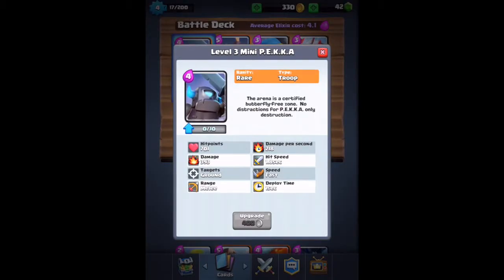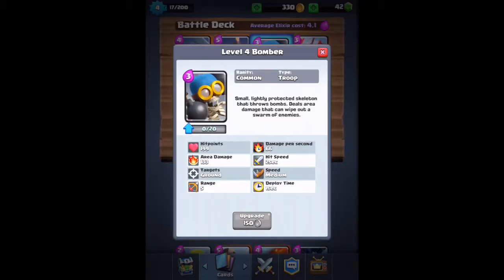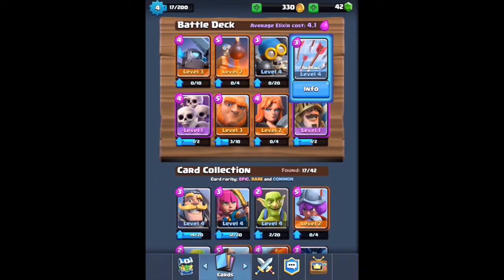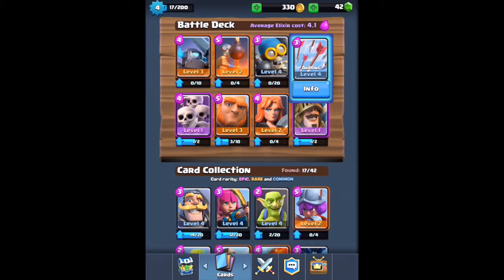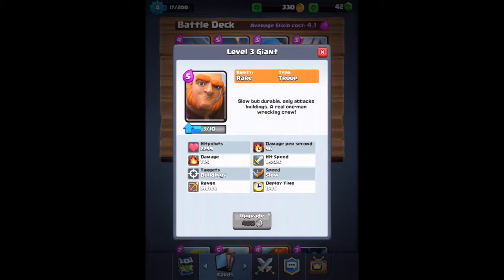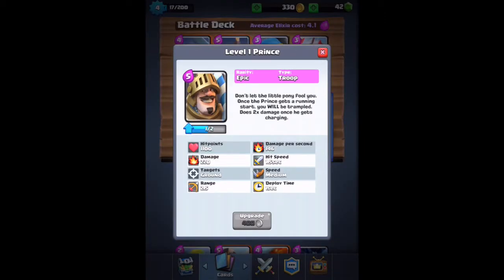This is my deck of cards — I'll show you all my troops. I have a level three Mini PEKKA, a level two Bomb Tower, a level four Bomber, level four Arrows, level one Skeleton Army, level three Giant, level two Valkyrie, and a level one Prince. A lot of these troops are from the classic Clash of Clans game. If I had to relate this game to something, it would probably be Hearthstone — it's similar but definitely not exactly like it.